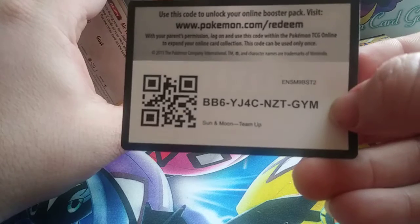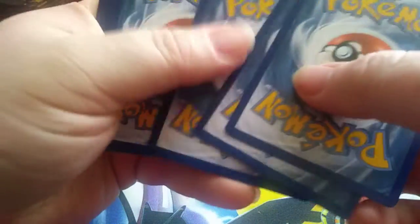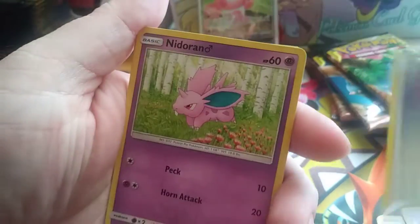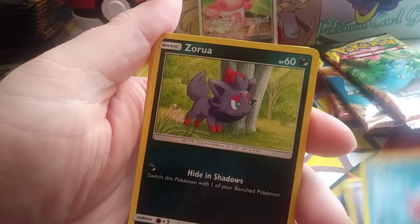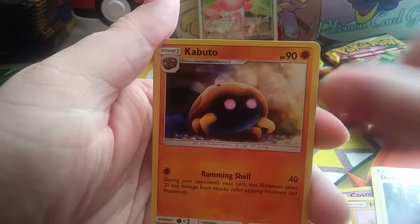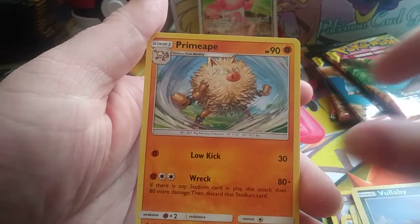Pack 4 — Psychic/Mental Energy. We got Epigio, Nidoran, Marill, Nidoking, Magikarp, Feraligatr, Hypno, Machamp, Lee, Ditto, Ditto, Kabuto, Bulbasaur Reverse, and Primeape.